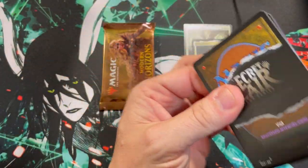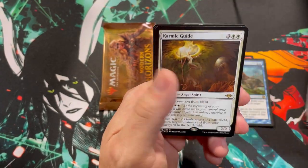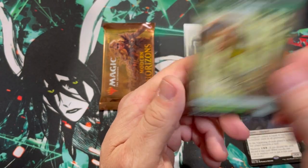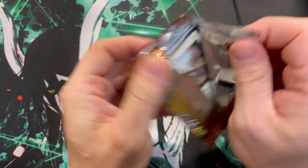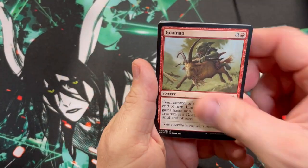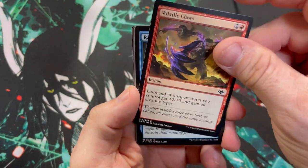Unholy Heat — that sees a little play. Climate Guide, Necrogoyf, and a Squoyle. All right, last pack, we need some help. Modern Horizons 1: goatnap, String of Disappearances, Twin Silk Spider, Umezawa's Charm, Gilded Light.